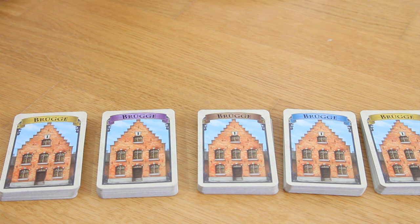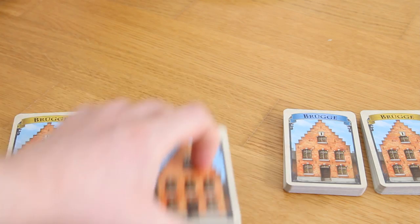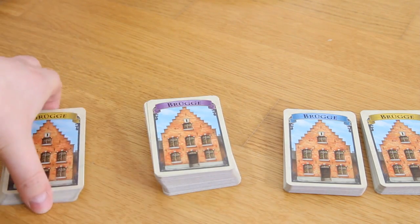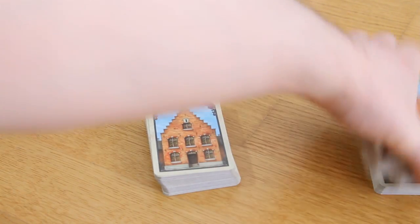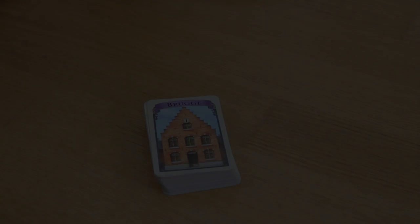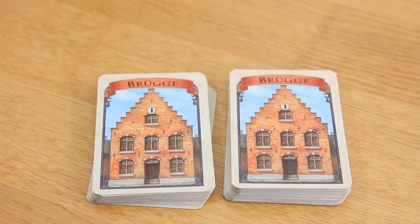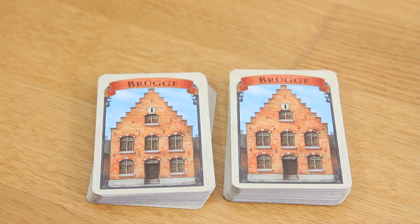Depending on the amount of players, you would take 1 pile for each player. So for a 2-player game you would just take 2 of those piles. This will be our main deck, whereas the other 3 piles will be put aside and might be used at a later stage of the game. Next this main pile will be divided into 2 new heaps of roughly the same size, and these will be our 2 redraw tracks for the rest of the game.